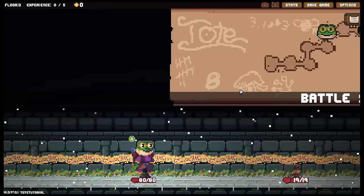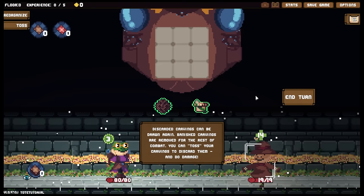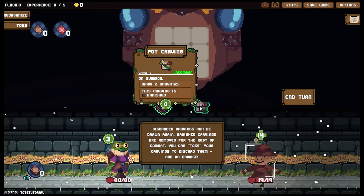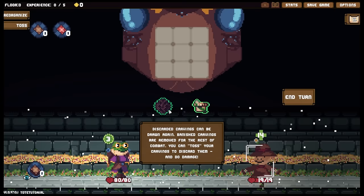Finally, discarded carvings can be drawn again. Banished carvings are removed for the rest of the combat. You can toss your carvings to discard them and do damage. So discard and banished — I see. Pot carving: on summon, draw two carvings, and this carving is then banished. Spiky carving: on summon, deals nine damage. Let's go ahead and do this first.